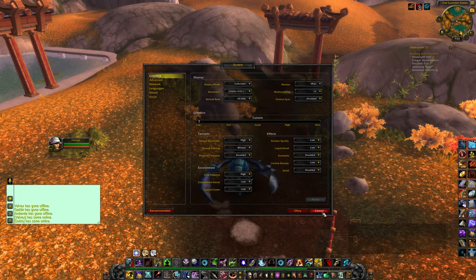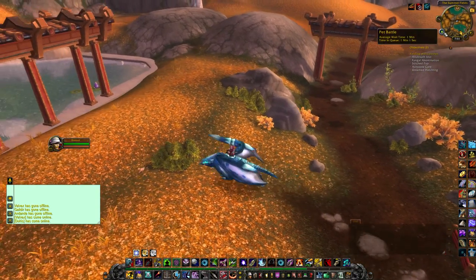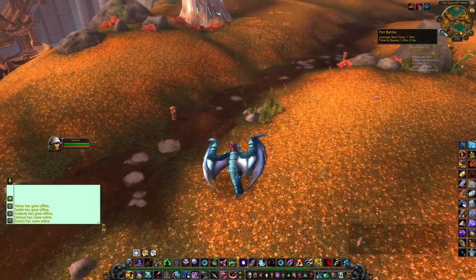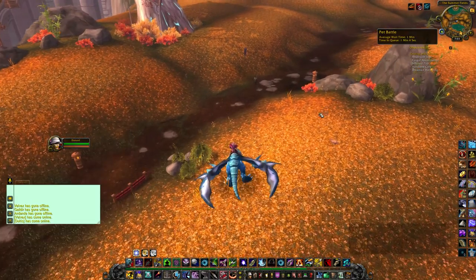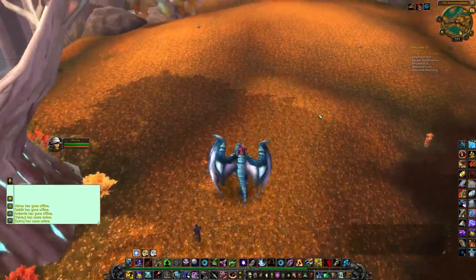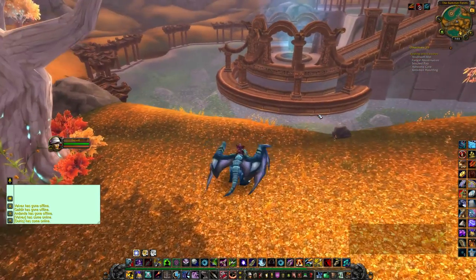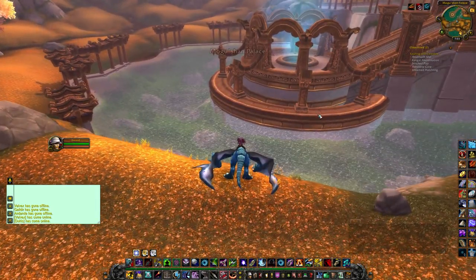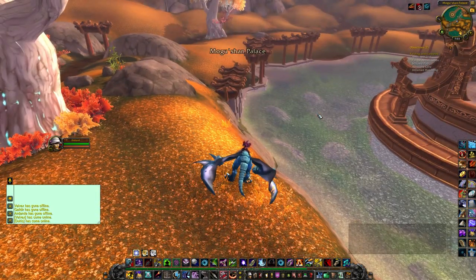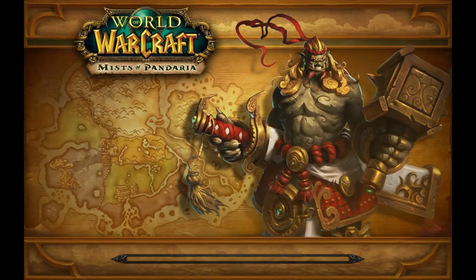If you go into system settings and hit recommended, it goes to high — but playing on high settings you're getting about 10 FPS. I don't understand why it recommends high settings; maybe it's the graphics card. This thing can't run it on low at the best of times, let alone high. Anyway, we are now in our pet battle — let's see who we're up against today.